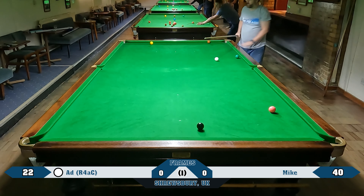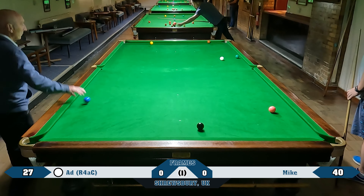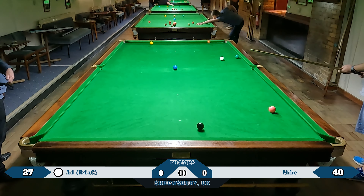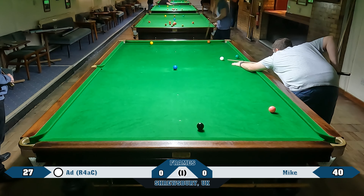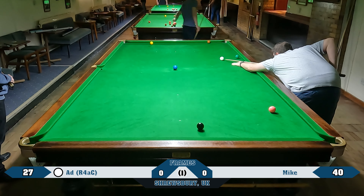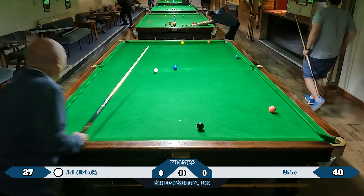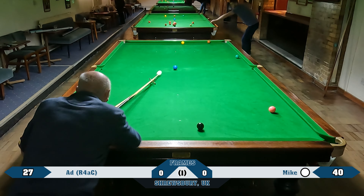There we go. I've given myself a chance for this yellow - it's not right up against the cushion, it's probably half a ball's width off the cushion. So only 13 points in it now and still plenty left. And you know, the amount of practice of colours - I always fancy myself, I always back myself to have a chance as long as I'm within, say, 15 points at the start of the colours.